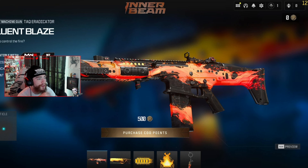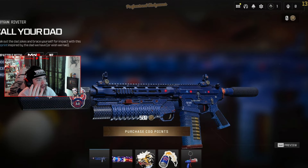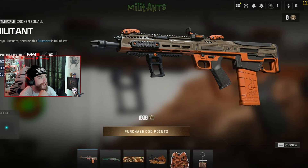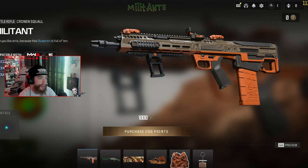To end it off, there are some brand new cheap blueprints — these bundles feature some stickers, weapon charms, and just one blueprint for certain weapons. One's five bucks, one's eight bucks, another five bucks. Most of these are actually pretty cheap, but the blueprints aren't anything too crazy — there's even like an ice cream camel one.